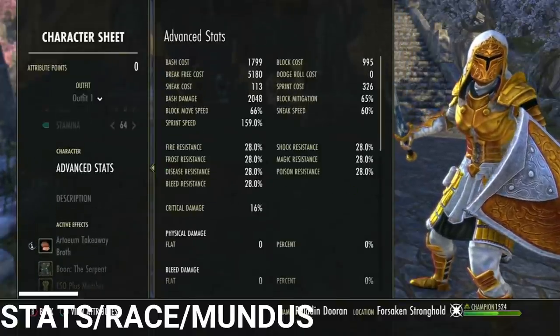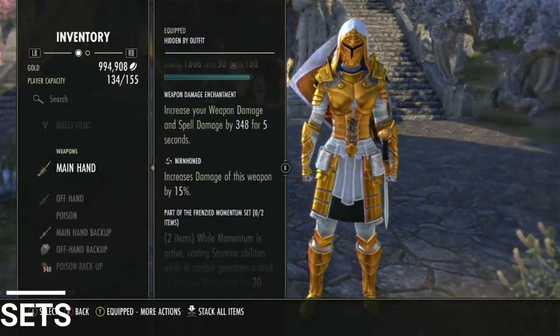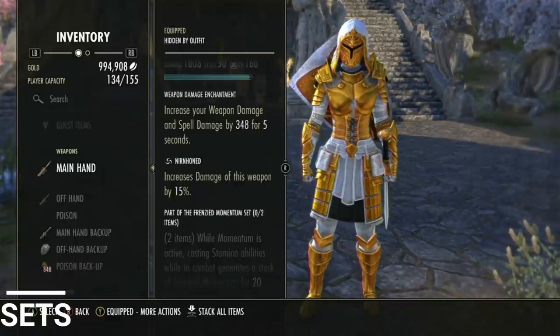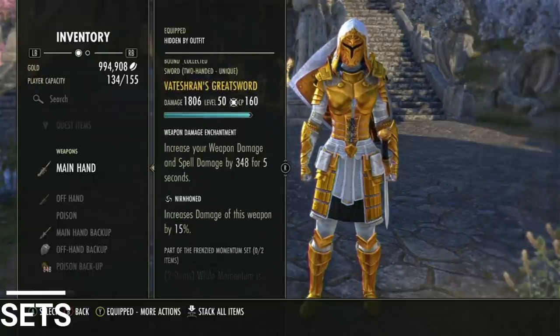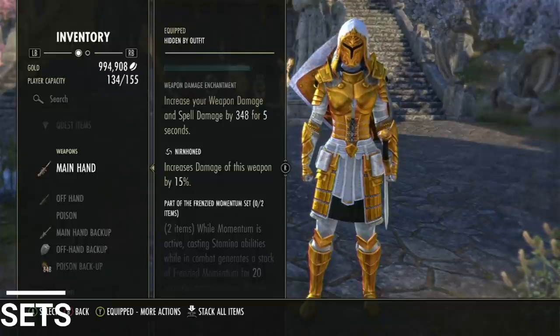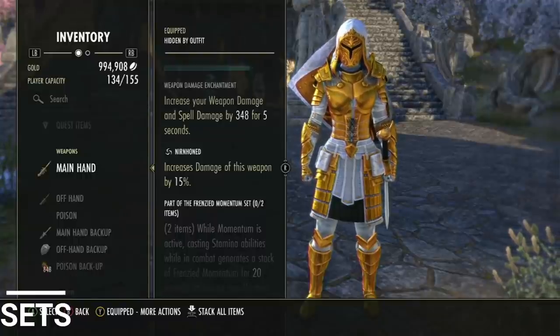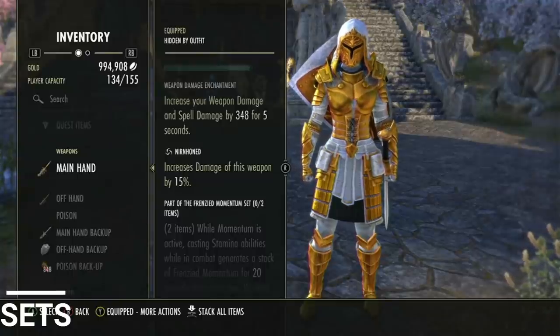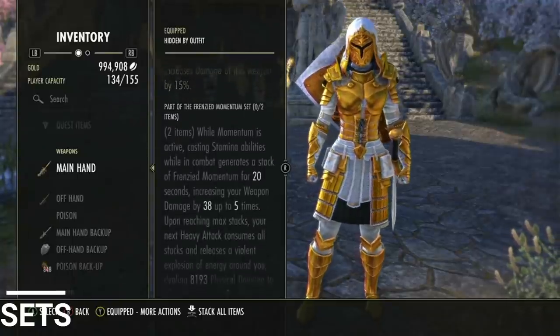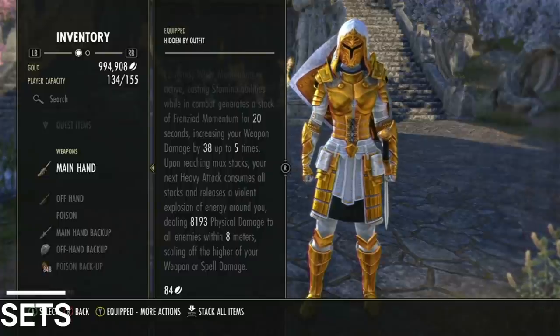Let's look at the gear. On my back bar — yes, this is a sword and board front bar build so 2H is the back bar — I'm using a Vateshran greatsword. Perfected would be cool but I don't have time to farm that, so just using the normal version. If you don't know what Vateshran's 2H does, it gives you stacks of weapon damage and when you hit the maximum stacks, you get an AOE instant damage proc.